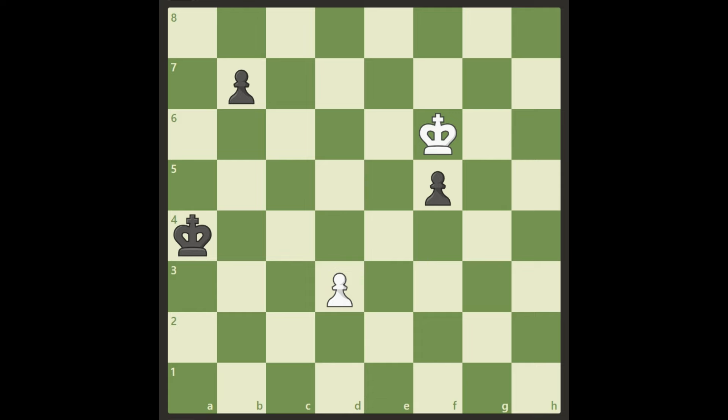All right, here we go. I will just show you the right move straight away. The right move to get a draw here is king to g5. That's the only move saving this to a draw. And it looks ridiculous. I didn't find it myself, and I doubt many of you did. But if you did, well done. Very well done.